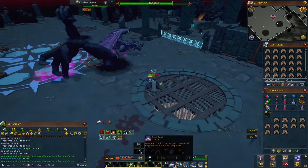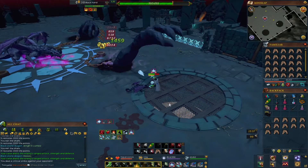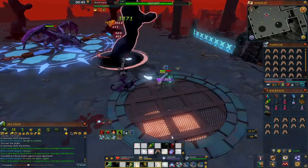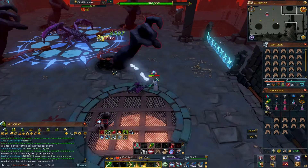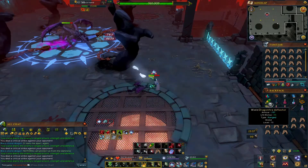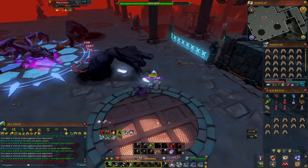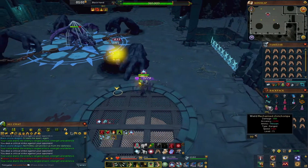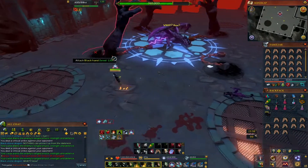He'll start spawning black hands — you can soul split it pretty much. Then once that black smoke comes, mage pray, and then go back to soul split. You can also resonance those little black cloud hits and it'll heal you for a good chunk. After that stun, just keep moving on to the hands.